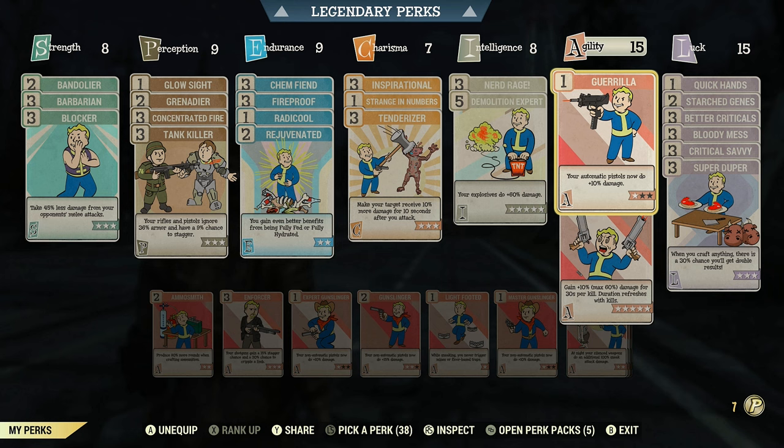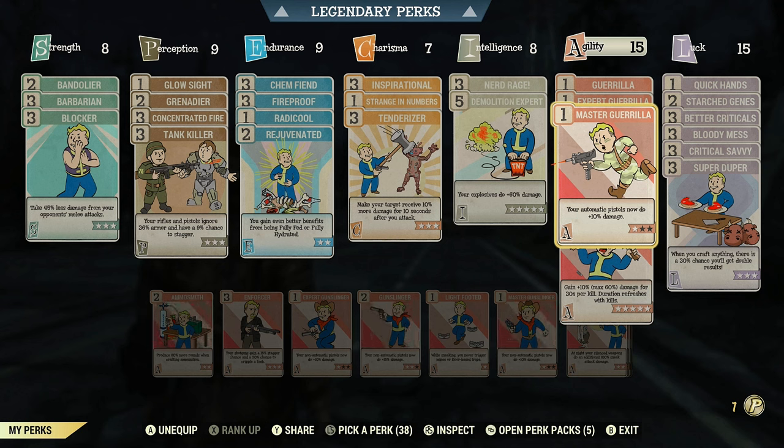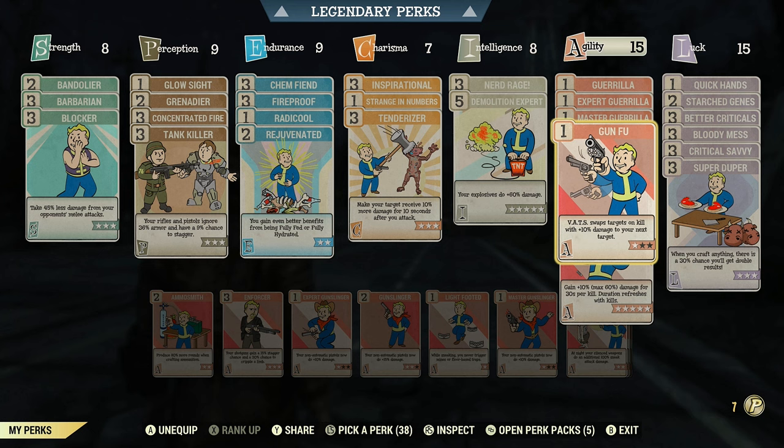Agility is a stat that really suffers for a pistol build because a lot of good perks are in that tree but the pistol-specific perks take up space, so you have to make sacrifices. The pistol perks should be in the Perception tree but they're in Agility for some reason. I run just one rank in each of the Guerrilla perks since I use automatic 10mm pistols — each perk card adds 10 more damage, so 30 extra damage total.